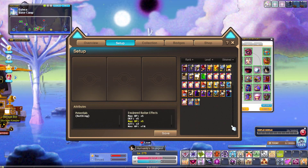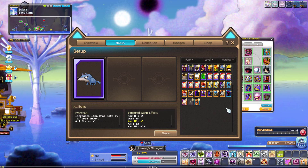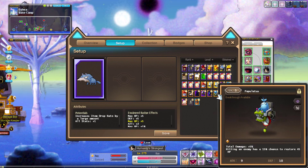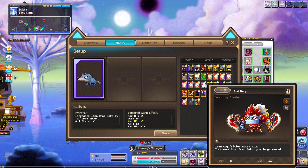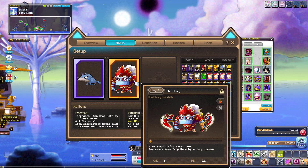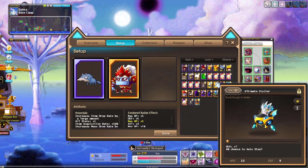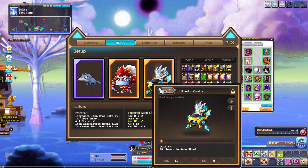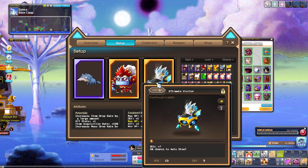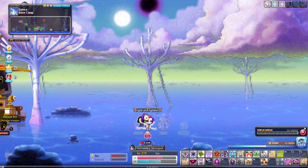When I farm meso or train, I use the legacy wolf, a red familiar with item acquisition 10%, which also increases meso drop rate by a large amount, and a familiar with 6% chance to auto steal. That's about it — I hope you enjoyed the video and I'll see you next time. Peace.